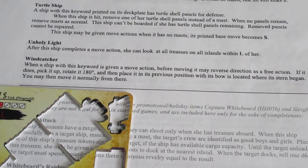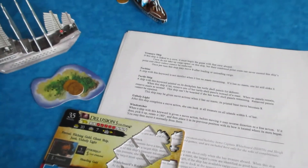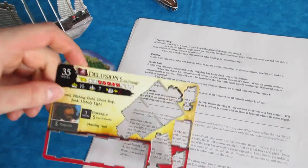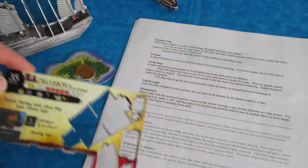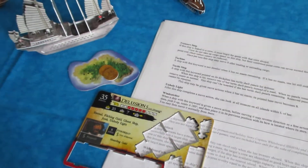Unholy Light: after the ship completes a move action, she can look at all treasure on all islands within L of her. This is an ability that's somewhat powerful but not actually all that useful in my experience. The Delusion has it, the Specter has it, which is another cursed ship — it glows in the dark.